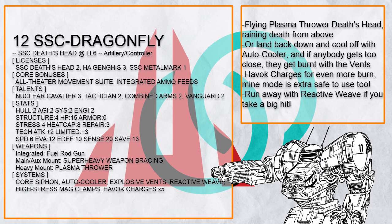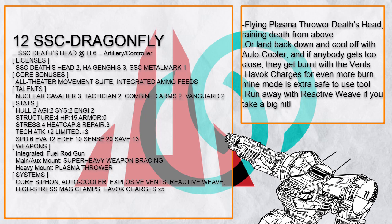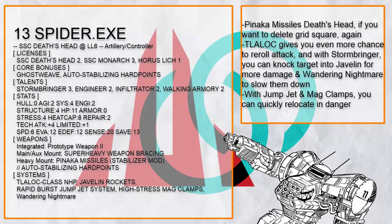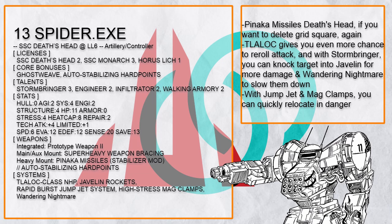And with Combined Arms, pointing the barrel right at someone's face is not a problem. Spider.exe is a Pinaka Missile Death's Head — because of course there's one — that likes to jump and hide and sneak around with Ghostweave and Infiltrator before sending down its payload like a goddamn Metal Gear. With Stormbringer, this Death's Head can knock its targets right into Javelin Rocket and Wandering Nightmare Zone to deal more damage or make them really slowed, and since they cannot move as well now, might as well lob more missiles at them.